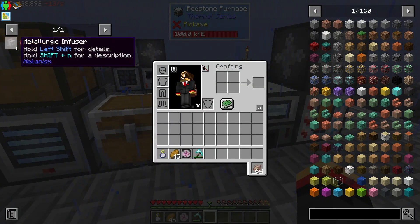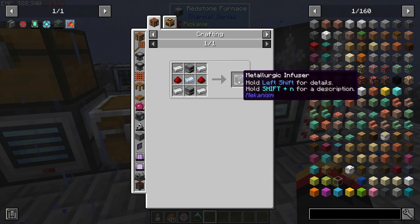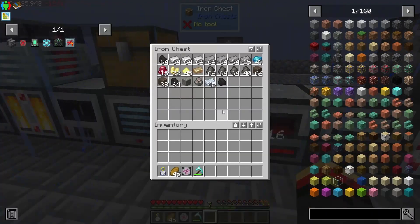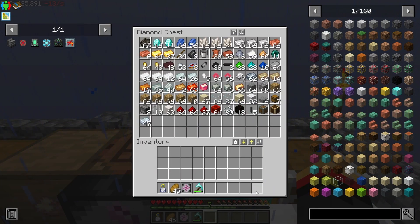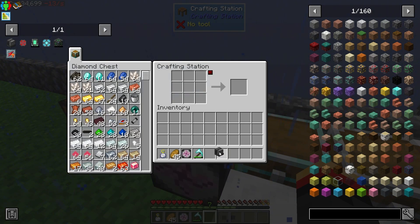Let's go ahead and kick that up, because I want one of these - the metallurgic infuser. This will be useful for many things in Mekanism. So let's go ahead and get one of those. That's enough osmium to start with. So that will let me build a metallurgic infuser.